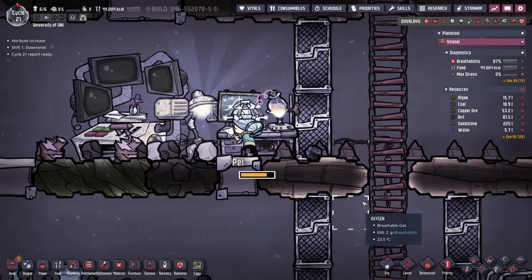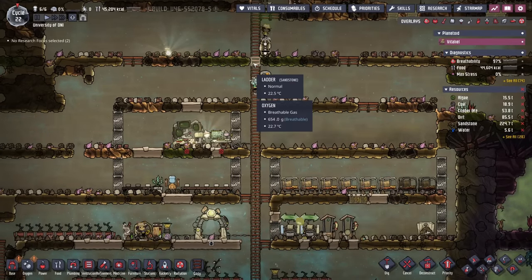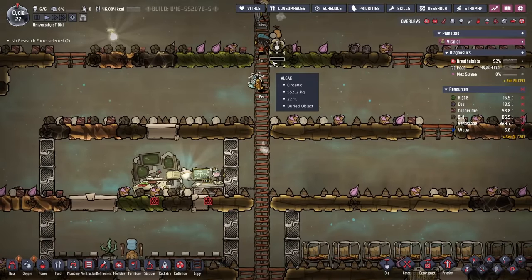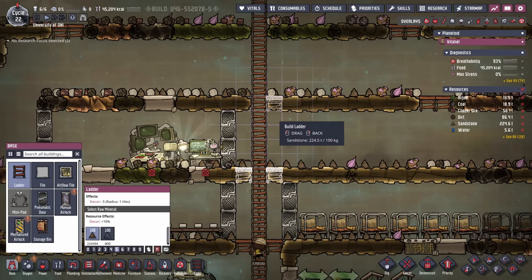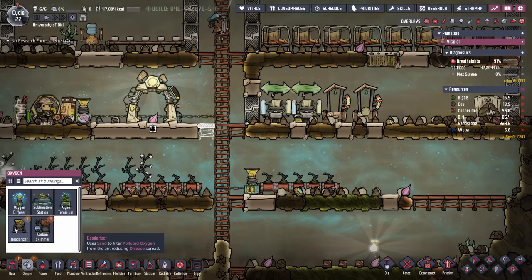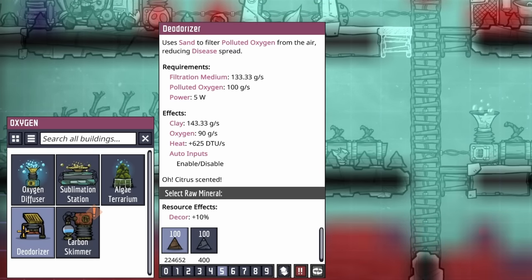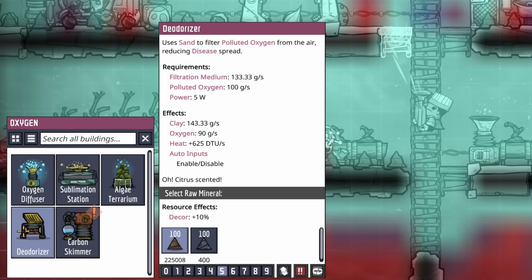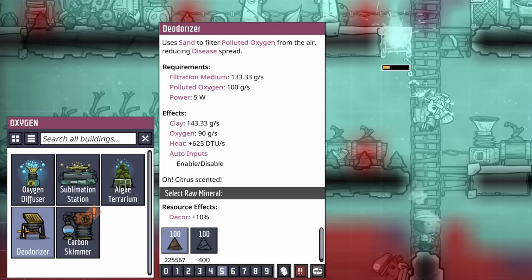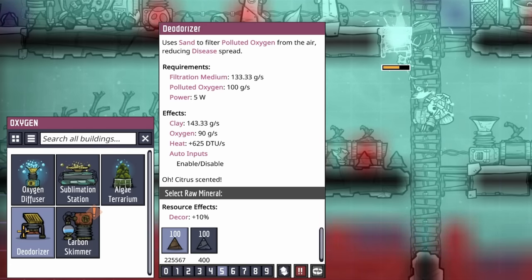Once Pei finishes research on decontamination, our ladder shaft — which only has a one-tile distance — can cause problems with appropriate oxygen flow and allowing carbon dioxide to escape. With the unlocking of decontamination, we get access to the deodorizer. The deodorizer requires 133 grams per second of a filtration medium, absorbs 100 grams of polluted oxygen, requires 5 watts of power, and turns all that mass into 143 grams of clay and 90 grams of clean oxygen.